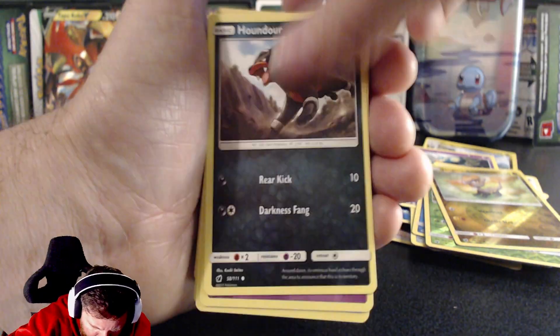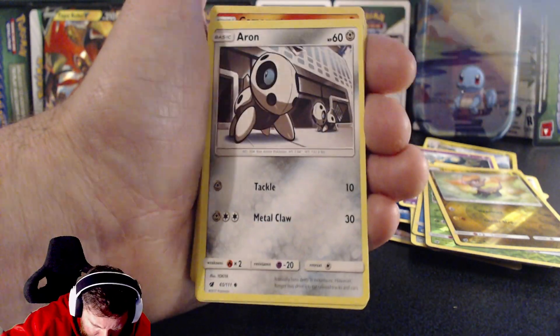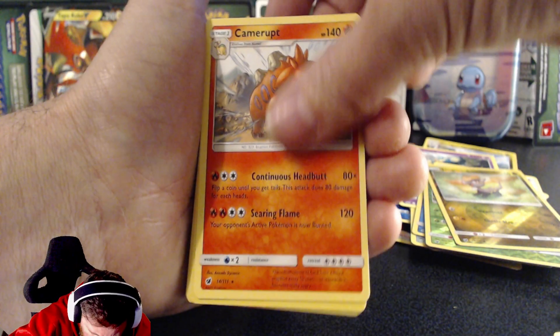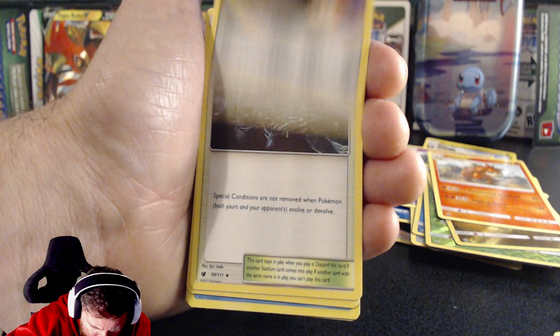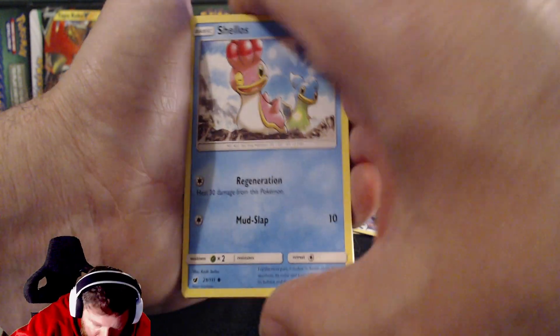Houndour — nice. And another Houndour. I think we might have some good cards in that other pack to my left. And there's a Mankey. Camera Route — is that Camera Route?